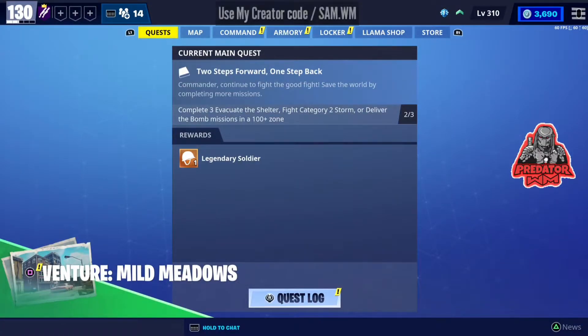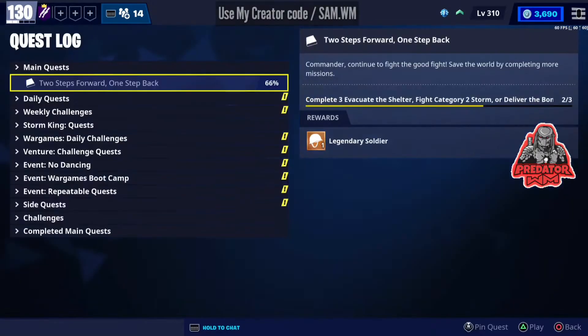Hey, what's going on guys, it's me Sam, also known as BWM. Welcome to another Fortnite Save the World VBOX mission video. Before we check it out, make sure to check the item shop video — there's a new skin there. If you're going to buy anything, consider using my link in the item shop. You can see my creator code 'sam.wm' at the top of your screen.